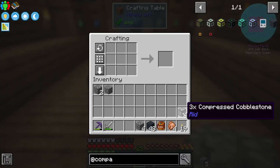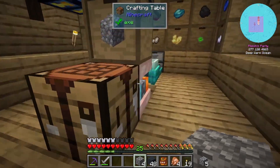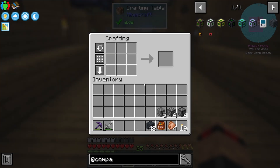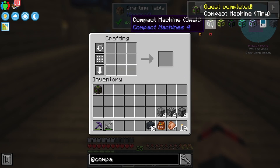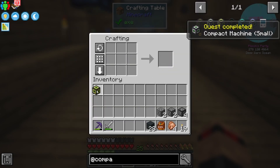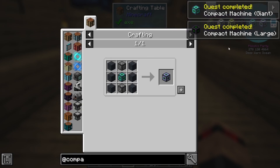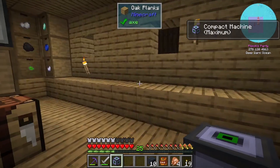Right, there we go - I think that's everything we need. Let's start making them. We want to make sure we put them in our inventory each time to get the quest credit. That's that one, that's that one, and finally - there is our huge maximum compact machine!